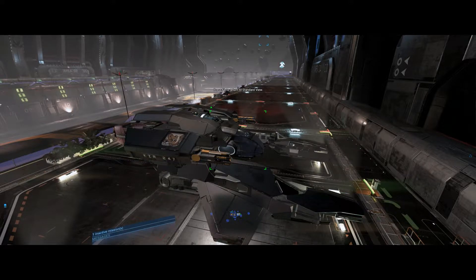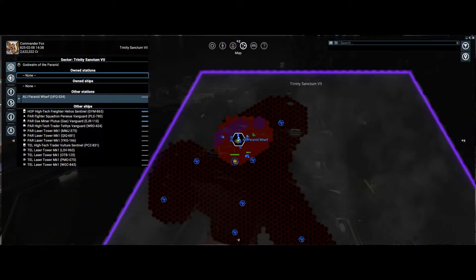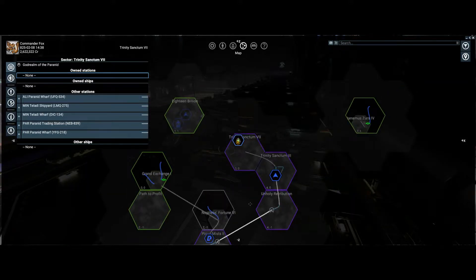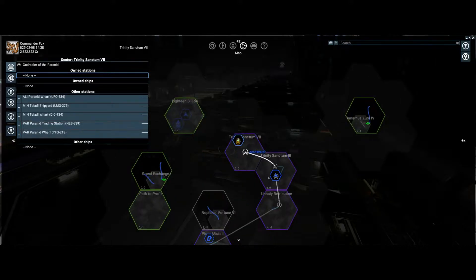Hello folks, Foxlow back again. This is now part four of my X4 series. I've come back to Trinity Sanctum wharf, where I'm going to get my ship repaired and upgraded. I left the pilot to find my way here and he took this route through Unholy Retribution and Trinity Sanctum, which I didn't have. Trinity Sanctum has the Paranid Wharf, which has the ship I want, and I've got enough money, so this is what we're going to do.